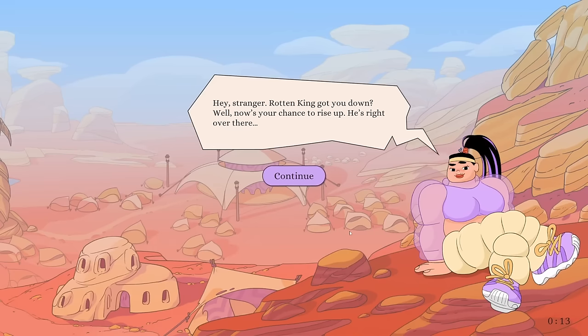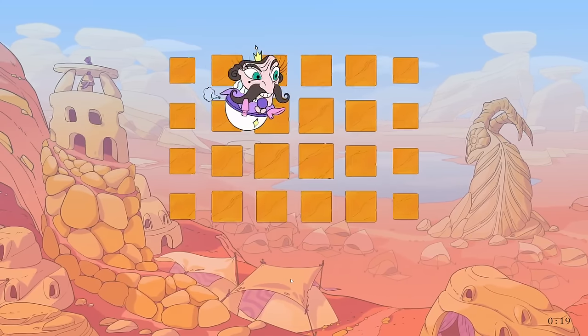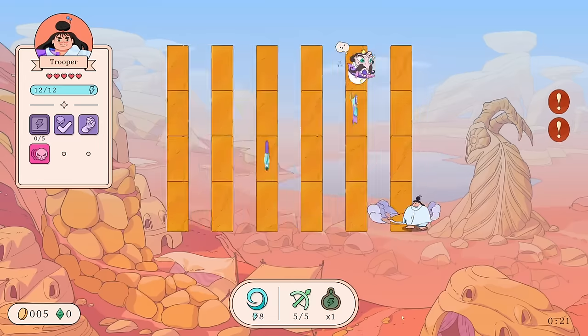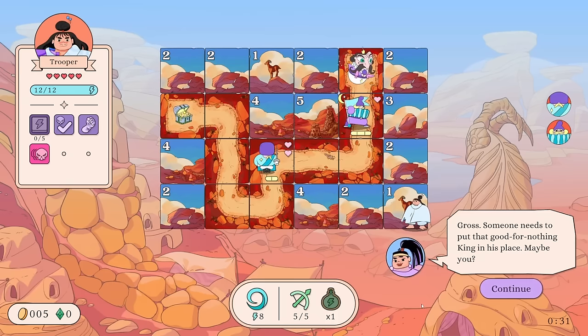The tutorial begins: 'Hey stranger, wrong king got you down? Well now is your chance to rise up. He's right over there.' They're going to show us the board. It's been a little bit since I played so I might be a little rusty, but maybe it'll work out in our favor if we're all still fresh to it.